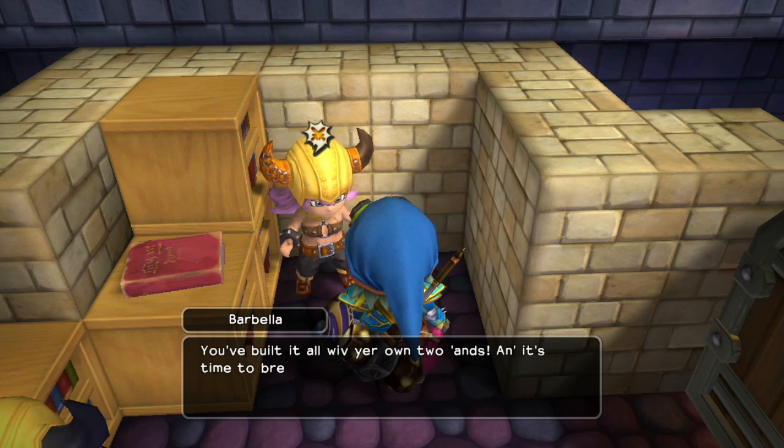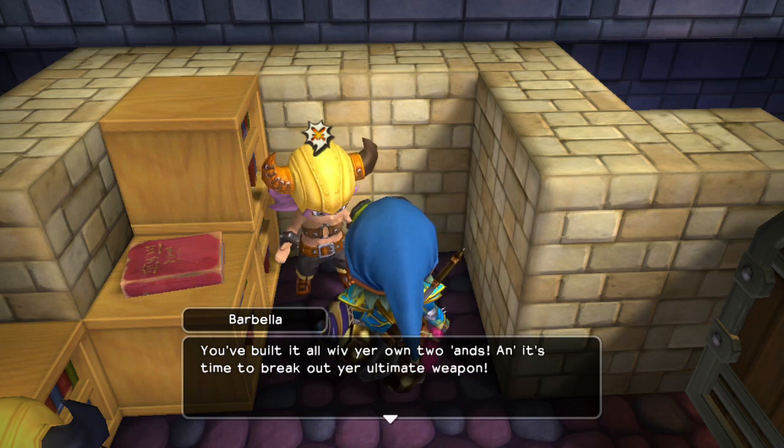That's a little bit of a nod to the actual Dragon Quest games, because usually you find weapons in chests, or you buy them in shops, or you commission someone to forge it for you. Well, except in Dragon Quest 11, where the hero actually has to go out and forge a sword of light for himself.